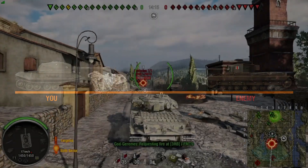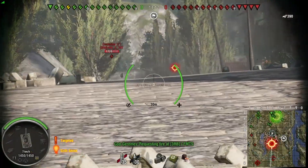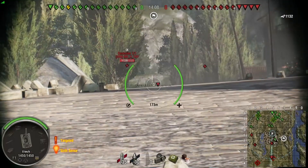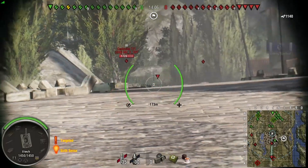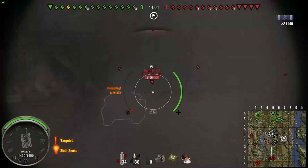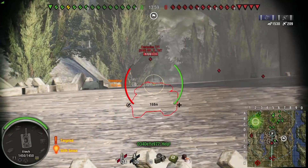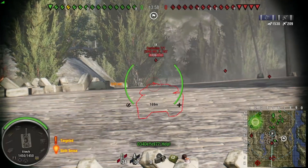Here you can see in the Centurion One — this is exactly perfectly hull down. I am bouncing rounds off my turret and giving the enemy as little as possible to fire at, while at the same time being able to get shots on them.